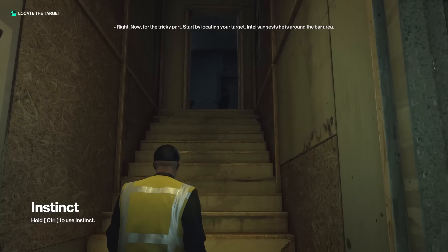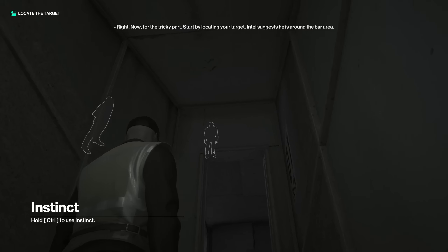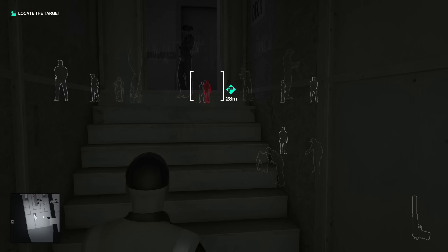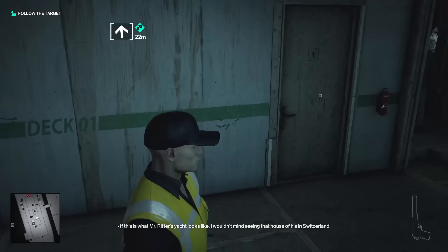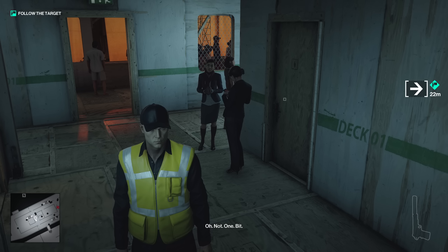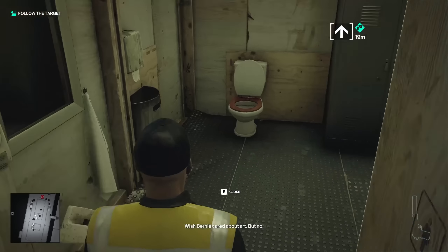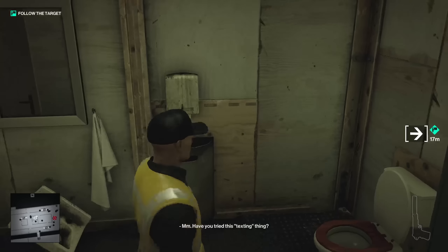Now for the tricky part — start by locating your target. Intel suggests he's around the bar area. There's the mark, Mr. Ritter. I wouldn't mind seeing that house if he's in Switzerland. I decided to listen in on this conversation to see if maybe I could do something with it, but it didn't really seem to have too many implications on the mission.